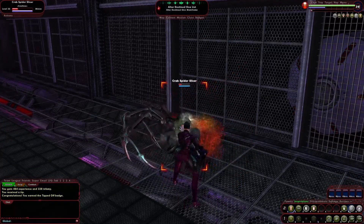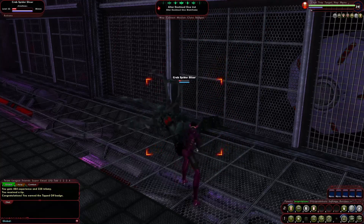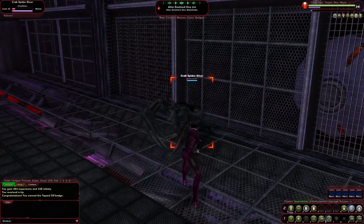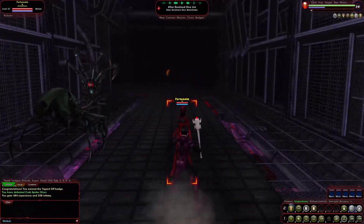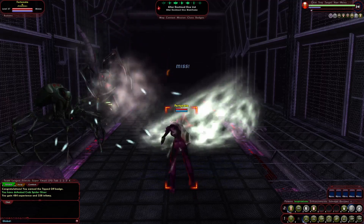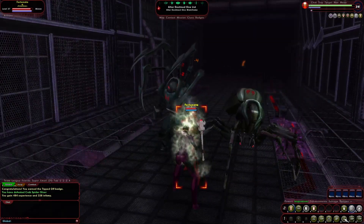You get access to Surveillance, which focuses your senses to discover enemy weaknesses and enhance the damage you can deal. You also have a hold ability called Web Cocoon. And just like with the Crab Spider, you're still able to take the Arachno Soldier's primary and secondary abilities to build this character up.